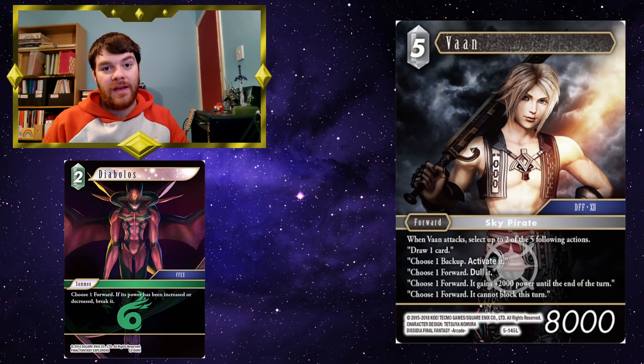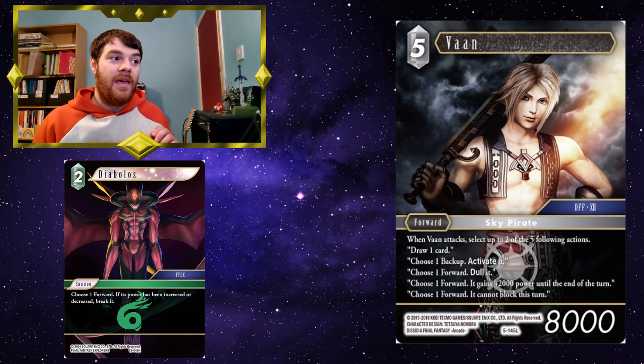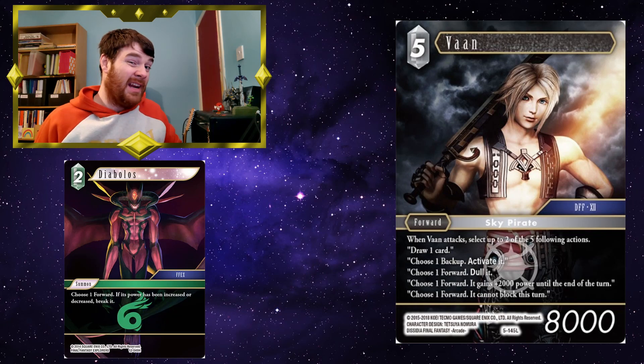Diabolos is really great with things like Lulu and Waka on your opponent's field as well — just if they've got those standard elemental buffers, or any form of buffer like Ovalia for knights. If they have one of those down, Diabolos is going to be able to break nearly all of their deck, which is really, really good.